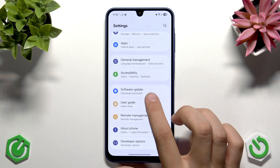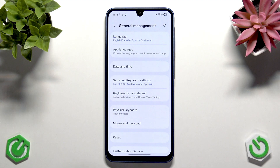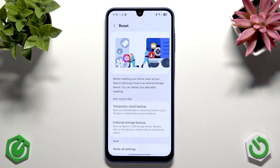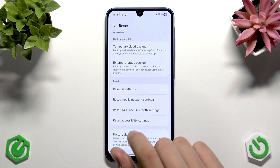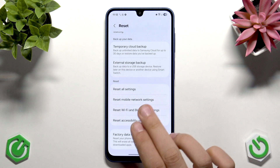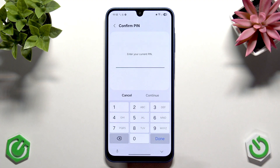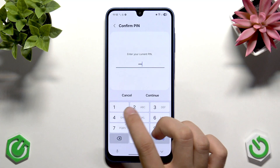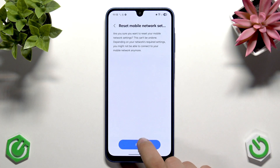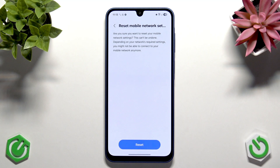Go to General Management — not About Phone — tap Reset, and then tap Reset Mobile Network Settings or Wi-Fi and Network Settings. On older Samsung phones these may not be separated. Tap Mobile Network Settings, then Reset Settings. You'll need to enter your phone PIN — not your SIM PIN — then tap Reset. As you can see, we had no signal and now everything comes back to normal.